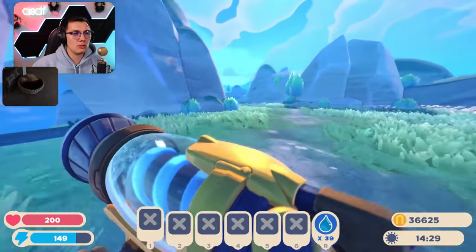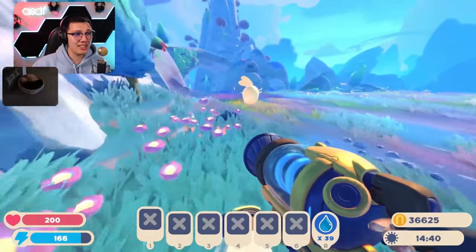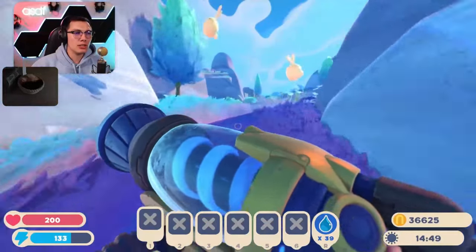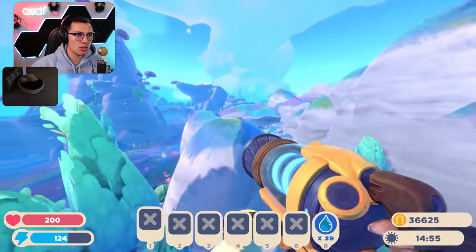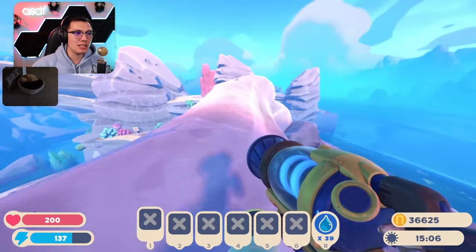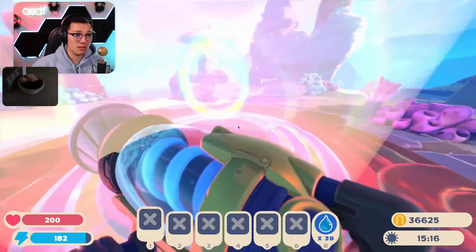We'll go over to the rainbow side of the island. Then we have to pick — do we want 50 more energy or do we want to upgrade our jetpack? I think I want to upgrade the jetpack because that just seems like a way better thing to upgrade. We know exactly what 50 more energy will do, and while it could be kind of useful to have that extra energy so we don't have to keep waiting for it to recharge, we haven't found anywhere that we couldn't get to because we only had 200 energy. So I'm thinking we don't really need the energy. But the jetpack — if it's more powerful or uses less energy, that primarily is what uses our energy up anyways.